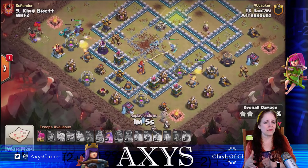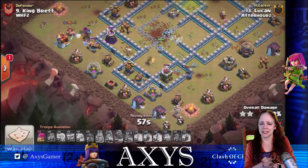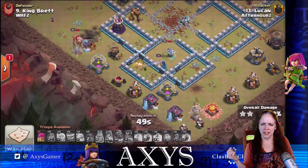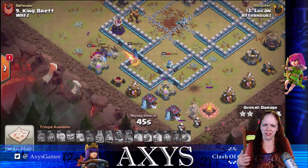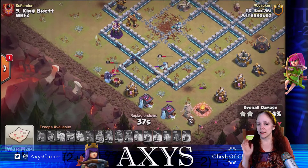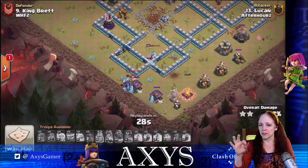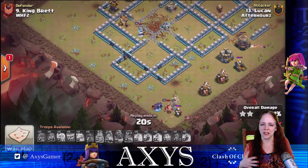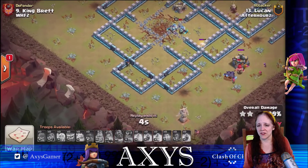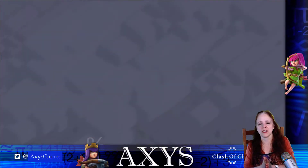Looking at this attack right now, it looks like the Yetis wandered on the outside walking around there with the King, which is a good thing. The Queen is on the inside targeting the defenses. It's a good thing the Queen is still alive — that wizard tower is just targeting those Yetis, one after the other. If the Queen had not been alive at this point and nothing was there to help with the walls, this one would have had a hard time getting three stars because you've got a couple of places they'd have to get through. But the Queen is able to go over there, reach over, and not only take down that wizard tower but the air defense and that collector. The rest is just cleanup, so watch out for those walls.